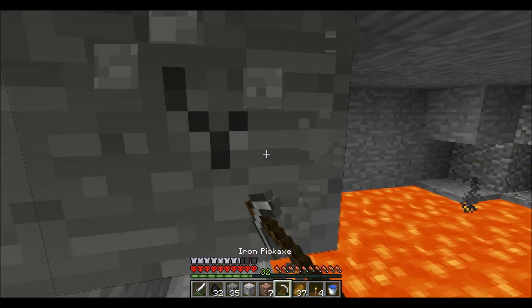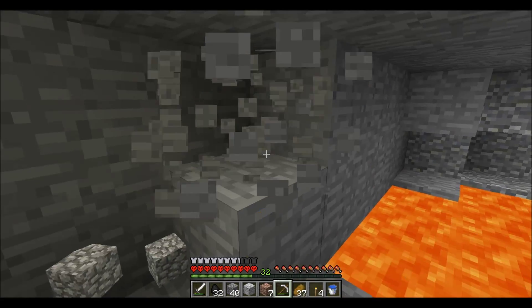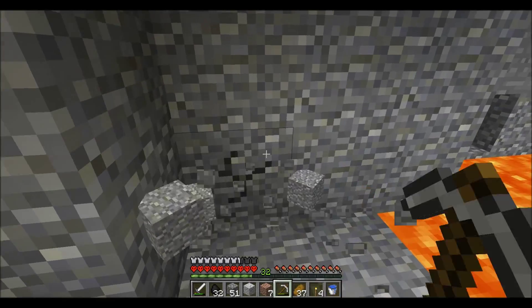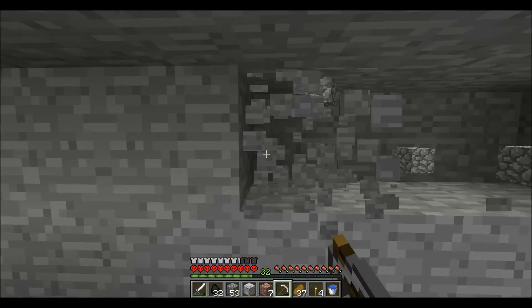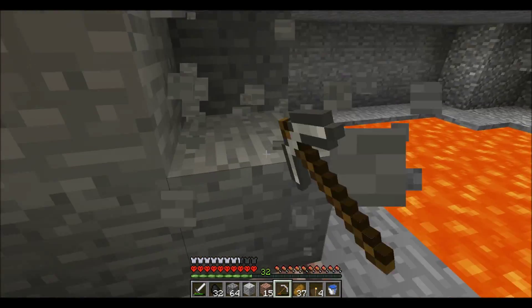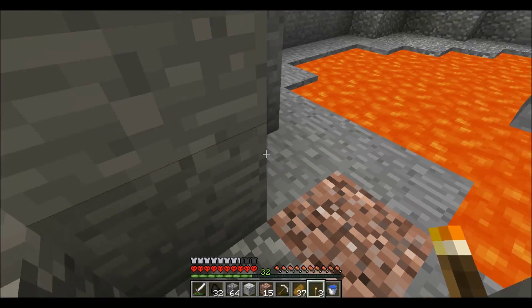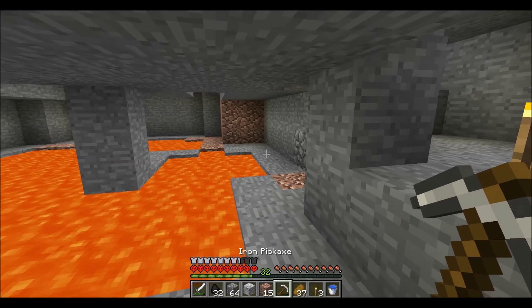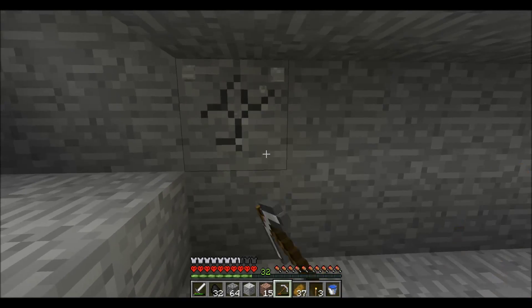I'm not sure but I think I may also be hearing a spider — if that's the case, that's the best option I could hope for. This seems like it might just be a dead-end cave with a lava pocket, which is bad. A lot of people like to take a bucket of water and turn that stuff into obsidian, but lava is fairly precious to me — you can't get it anywhere other than where it naturally resides. I'm gonna leave it alone. Let's keep digging, just dig in here and start going downwards.